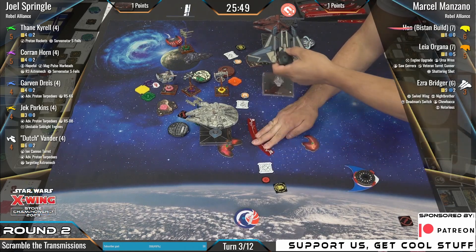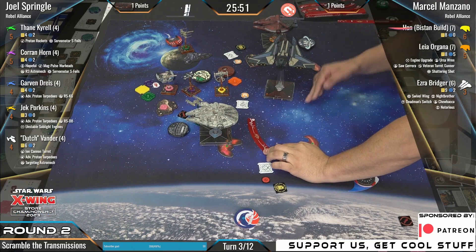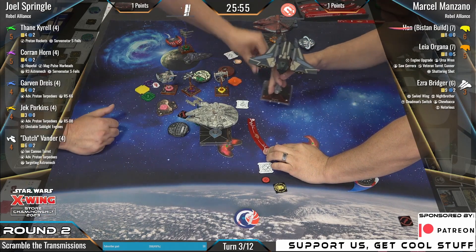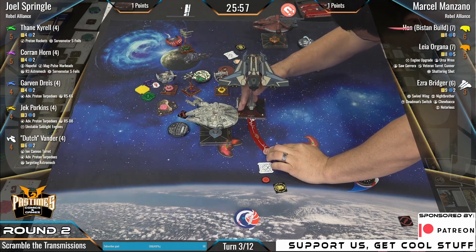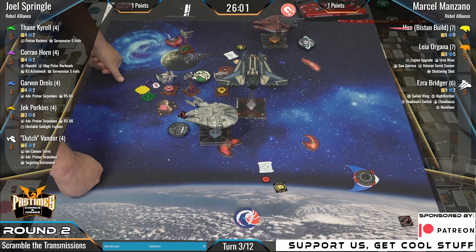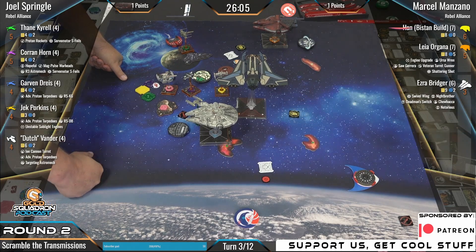Alright, so here comes Ezra, clearing that bank. Wow, look at that big gauntlet. We're about to not see anything for a while guys, so now I have an actual excuse if I don't know what's going on — because that gauntlet, those are big wings in the way.